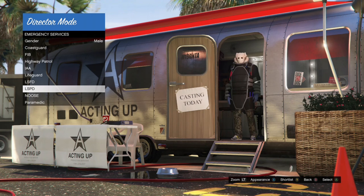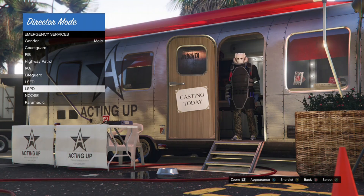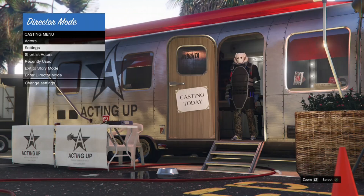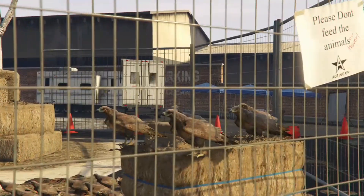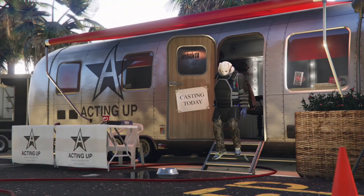Most of these outfits you won't be able to take online, but the juggernaut one has a Christmas mask on it. When you find the outfit you want, press Y, then go back to Shortlist Actors, go to the outfit you chose, and press A on it so you can take it inside director mode.